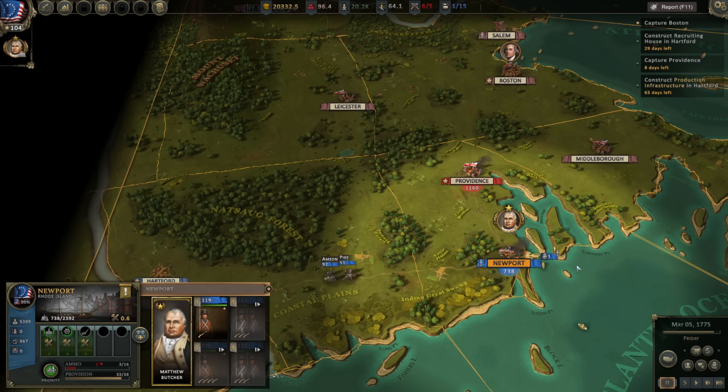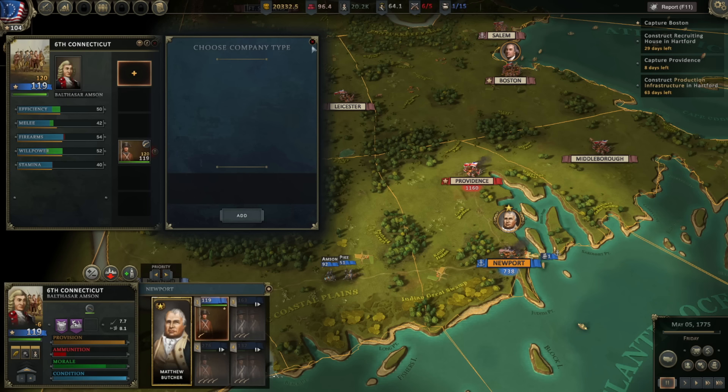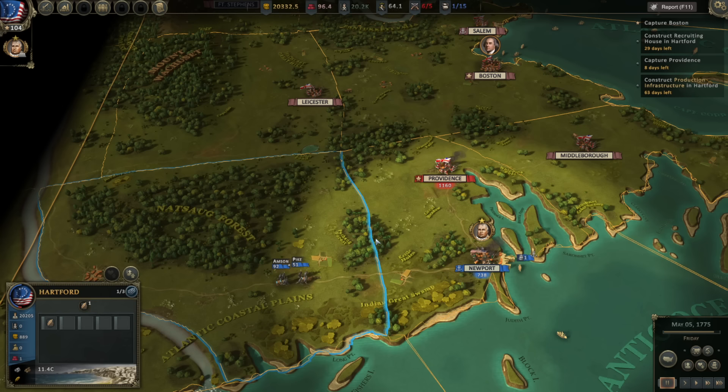Hello everybody, it's the Historical Gamer once again, and today we're returning to part three of our first look at Ultimate General American Revolution. This game is currently in early access, just came out about three or four days ago. We are playing through the American campaign on May 5th of 1775. We fought two battles to try and take Providence back from the British after they retook it from us. Both of those battles have been bloody failures, although we've given the British a bloody nose each time. Their ability to stand and fight is considerably greater than our own, and we don't have the tech researched yet to form a better army. We're kind of at the whims of whatever units are given to us from the Continental Congress in random events.